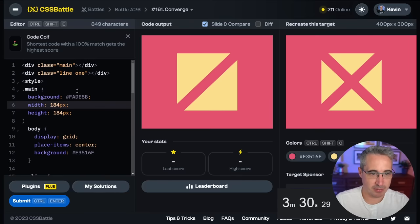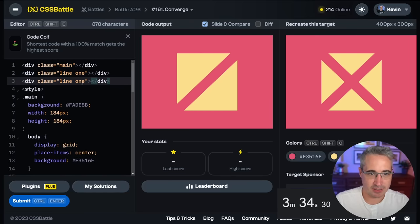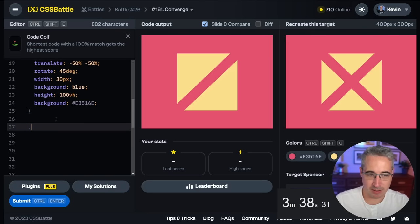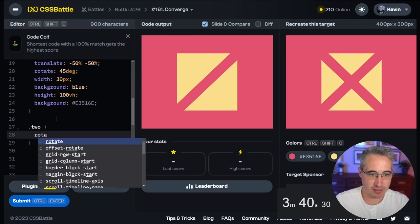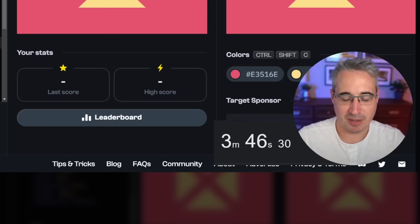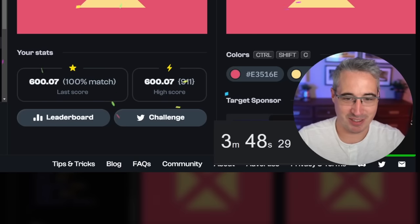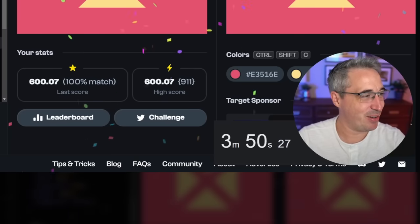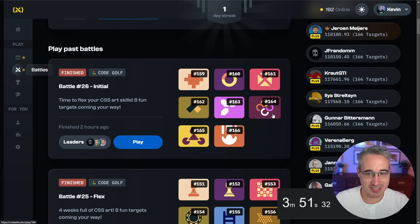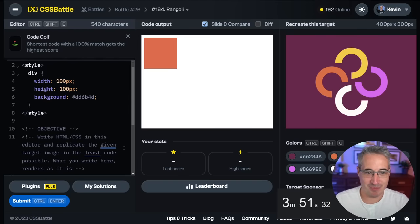Something's still off — looks better now. The whole size was 184, perfect — that's my line. As I said, we have line-one and line-two. Dot-two will just get a rotate of negative 45 degrees. Let's hit submit — 100%! I took some easy ones this time. I usually struggle so much more with these. Three minutes 49 seconds.